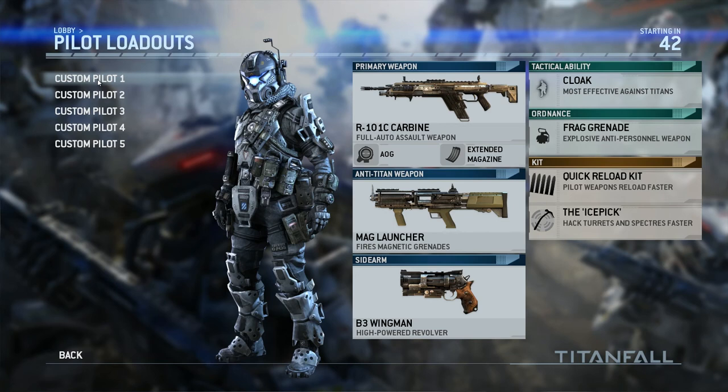Here's my first pilot loadout — nothing too special, this is kind of my average all-around class. I'm rolling with the carbine and I've got an AOG sight on it, since I use an SMG in my second class for most of my running and gunning. This one I kept a little longer range. Got the extended mag to make sure I get all my hits off, the mag launcher so I don't have to sit anywhere too long and can still dish out damage while running on walls, and the wingman for long-range hits — though it's pretty hard to land shots with.